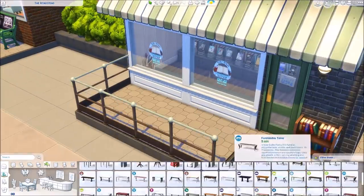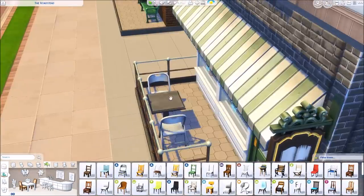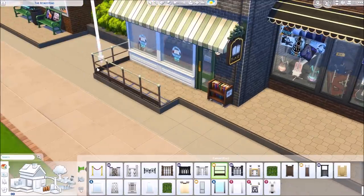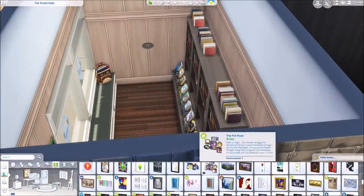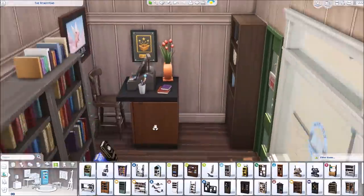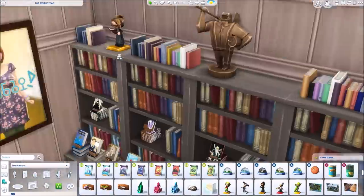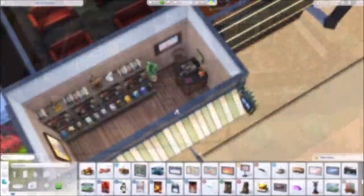I wasn't exactly sure what to do with the porch — I originally imagined tables out here for Sims to have coffee or read a book, but I ended up putting a chess table out here as the best use of the space. The movie poster I chose kind of looks like a book cover. I put another bookcase in the corner and added decorations on top of the displays, including a Sims librarian doll statue — I definitely wanted to use that. It's a very small but really nice little bookstore.